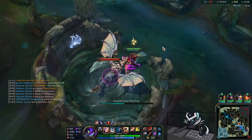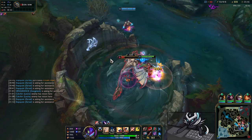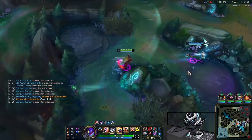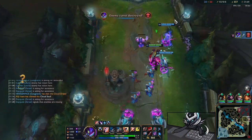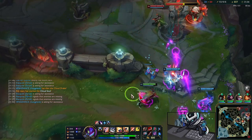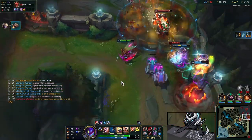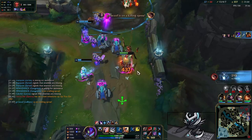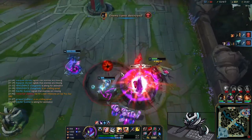Enemy team still has Death's Dance so we keep that in mind, but we're fully scaled. All we need is to not get CC'd in fights and we're fine. We pick up Cloud Drake — actually get the Cloud Soul, really nice for the R evolve. Diana gets destroyed by the Blitzcrank. We use Baron to push bot side for the inhibitor tower. Olaf goes apeshit on Gangplank in mid, but GP picks up Olaf — crazy. Enemy goes 2v3 for some reason.